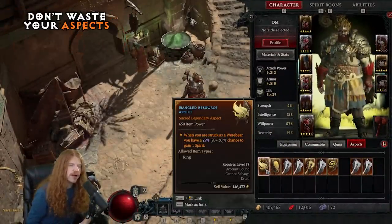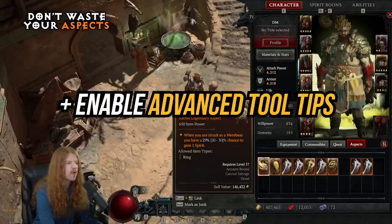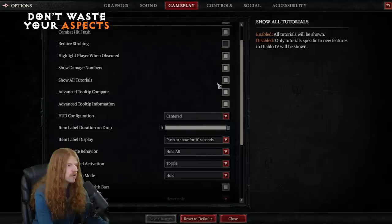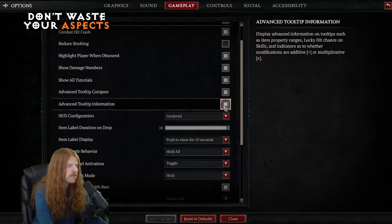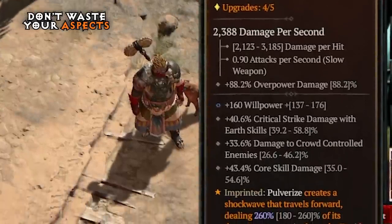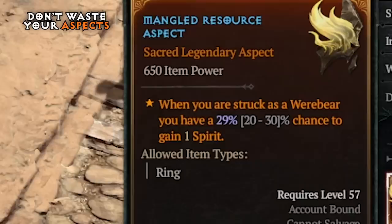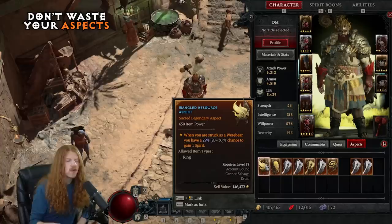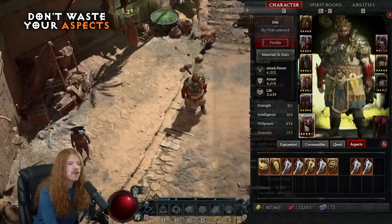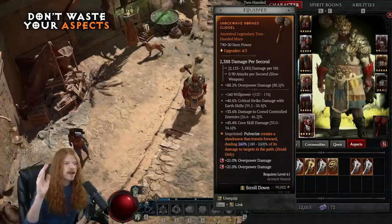Number five: don't waste your aspects. Aspects have a range of possible rolls, and you need to enable advanced tooltips in your settings to see this. Go to Options, then Gameplay, and enable advanced tooltip comparison as well as information. This lets you see what the rolls could have been on an item. For example, when looking at a legendary aspect, you can see it rolled 29% where 30% would have been the cap — meaning it's quite good. So instead of using it on early-game gear, since aspects are consumable, save it for when you get ancestral gear and put a near-perfect roll on a perfect item.